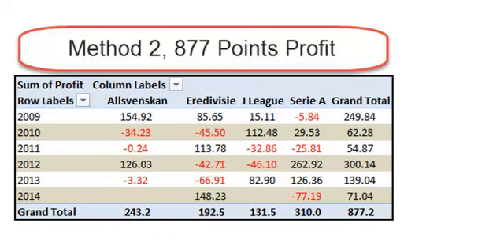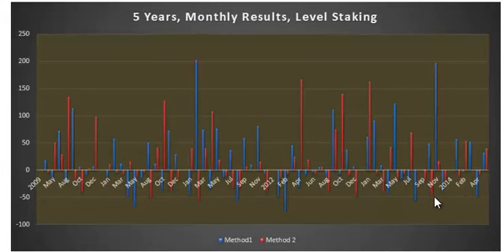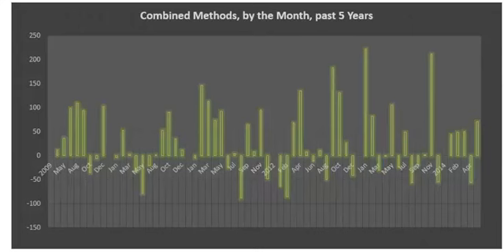If we look at the next graphic, this covers the five years from 2009 up to May 2014. The blue bars are method one — below the line are losing months, above the line are winning months. The red is method two. You can see it has some good wins, but when either system is losing, they're not having big losses for the month. Combining both methods together over the 60 months, we've had 19 losing ones, and many of those are very small losses compared to winning months of well over 200 points.